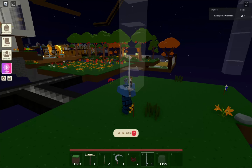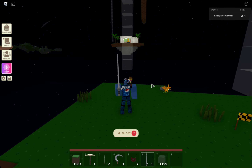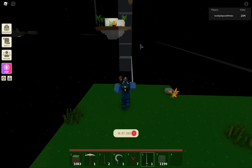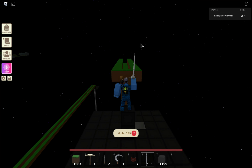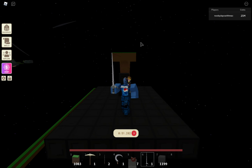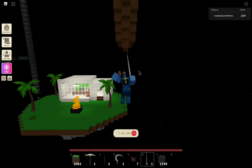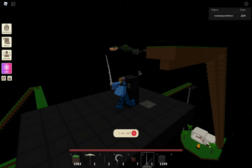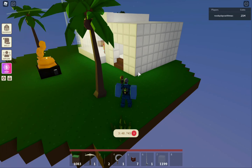I showed you guys my steel farm already, so let's go to the studio island because I haven't shown you guys that yet. I mentioned it in my last Roblox Islands news video - and there it is, it's pretty small but still pretty good. So I'm going to hop on the zipline for it - okay that didn't go so well, let me try again. Finally, okay, now we're in the zipline.